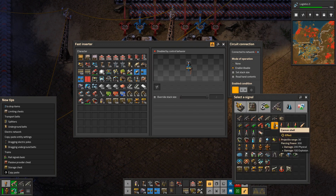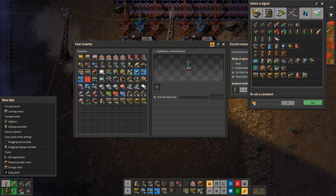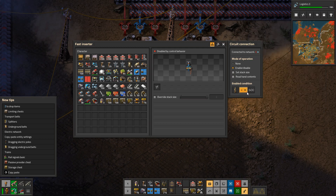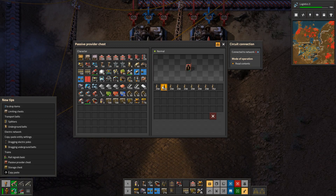I believe it's cannon shell, and I want to say if it's less than 600 — I'm gonna need more — so if it's less than 600 it will fill the chest. But because I've already got stuff in here...